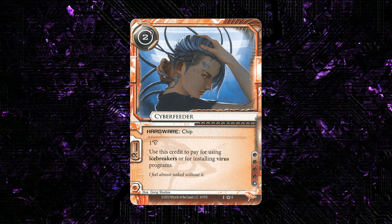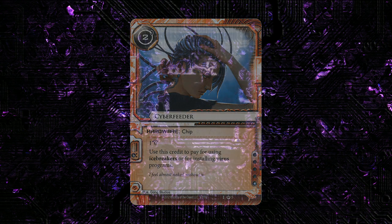The key smart move with Cyberfeeder is that it can be used for the viruses or to pump icebreakers. Early in the game you can install viruses and it pulls a lot of weight there. Later in the game it's recurring credits so you can make more runs using your icebreakers. That's really smart — I really like that, and I think it's contributed a lot to the playability of this card.